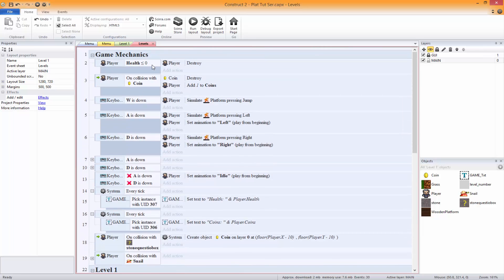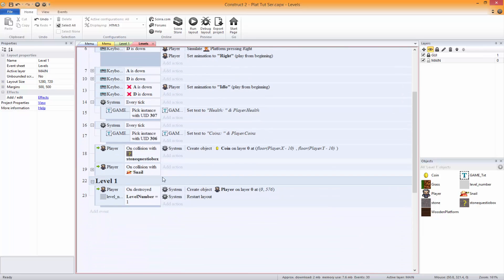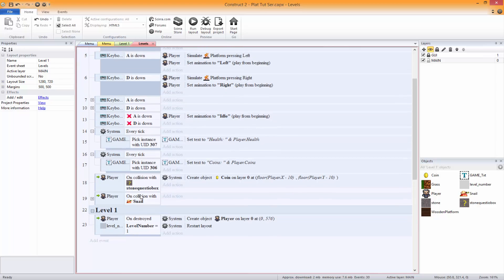So the event sheet is laid out quite nicely. These are all game mechanics — we don't want just these in level one, we're gonna have them running all the time. That's why we're putting them in there.